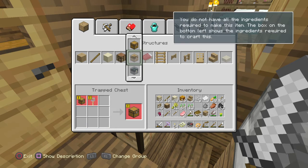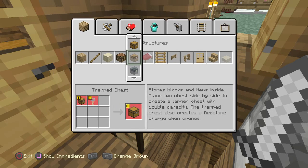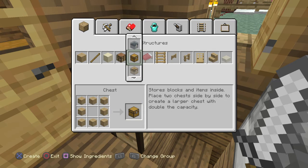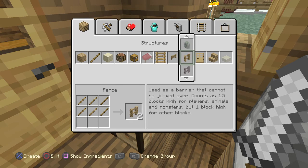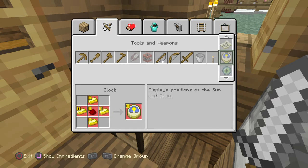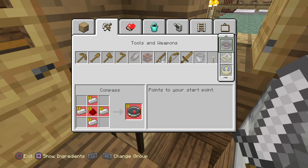Trap chest - what's that? Stores blocks and items. The chest also creates a redstone charge when opened. Okay, that's interesting. Nothing new here in tools. What is this? A lead - used to leash mobs to the player or fence posts. So we can have pets and stuff. It's probably for the horses. That's not stupid, that's actually cool.